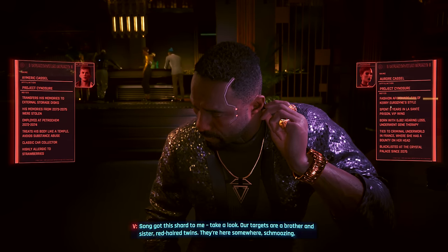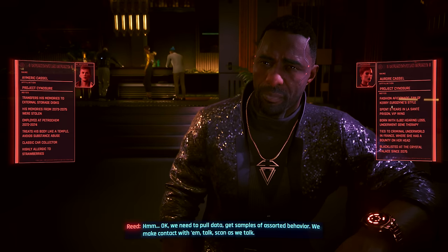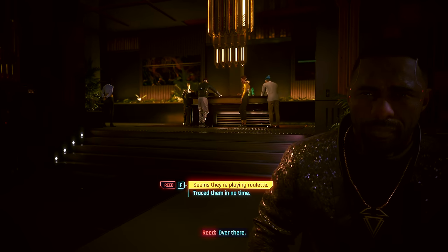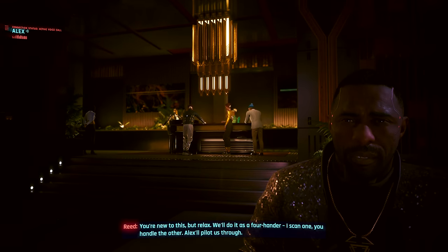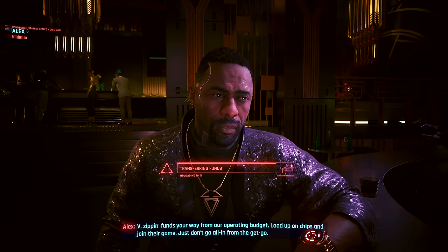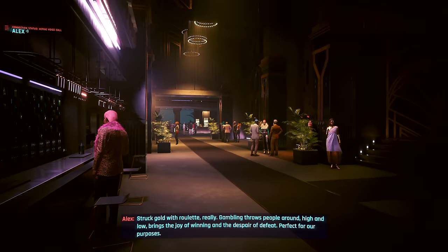'We need to pull data - get samples of assorted behavior. Make contact with them, talk, scan as we talk.' Over there - twin roulette, looks like. 'Alex, you copy that? Loud and clear. Prep scan tech now. You're new to this but relax - we'll do it as a four-hander. I scan one, you handle the other, Alex will pilot us. Zipping funds your way from our operating budget - load up on chips and join their game. Just don't go all in from the get-go, we stagger our approach and we're strangers.' Like that movie Rounders. 'Gambling throws people around - the joy of winning and the despair of defeat. Perfect for our purposes.'